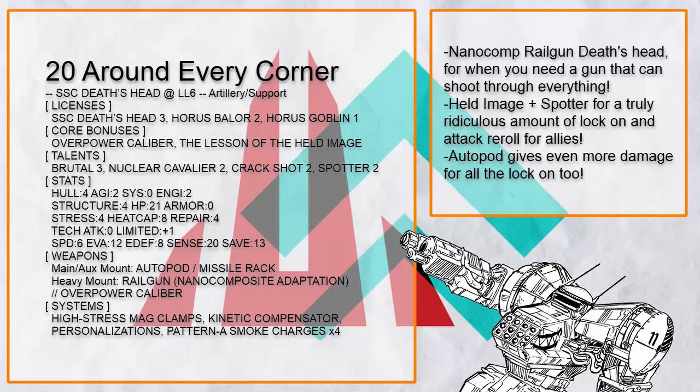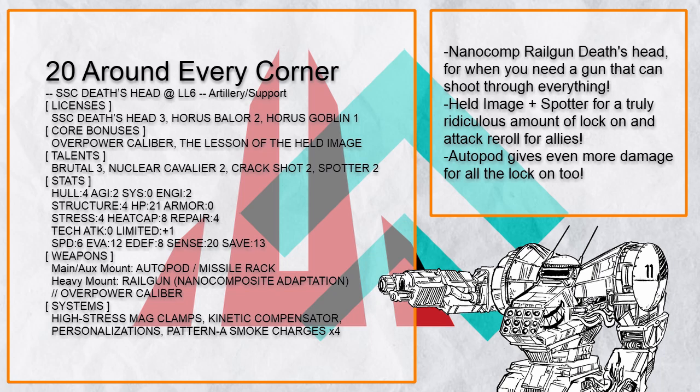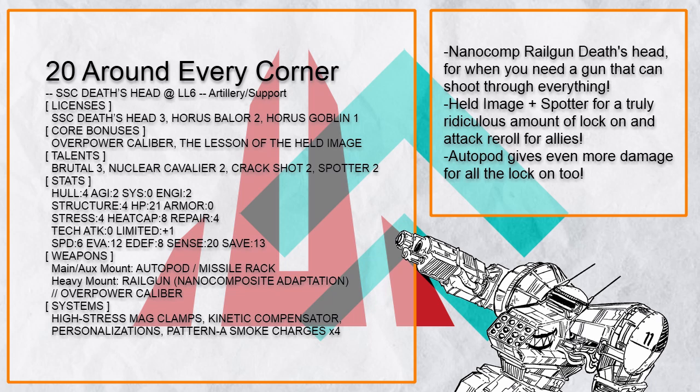Around Every Corner is a support Death's Head equipped with a Nano Comp Railgun, which basically lets you nail someone right through a wall as long as there's a gap for it to get through. Not only that, it has Spotter and Held Image to throw Lock On basically everywhere, making your allies' attacks a lot more accurate. And when you or your allies need cover, you have smoke.